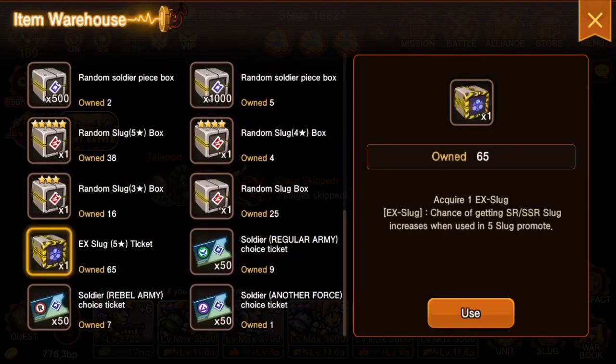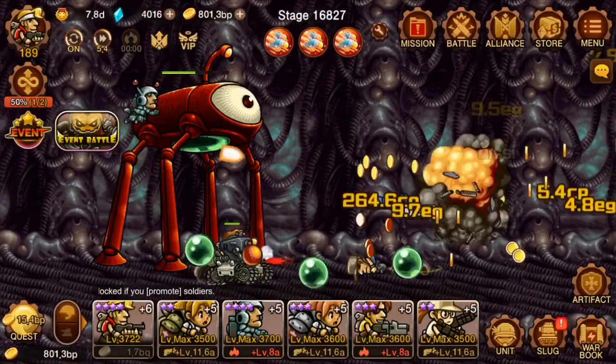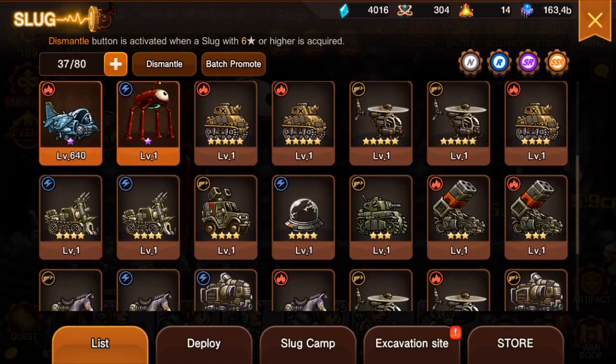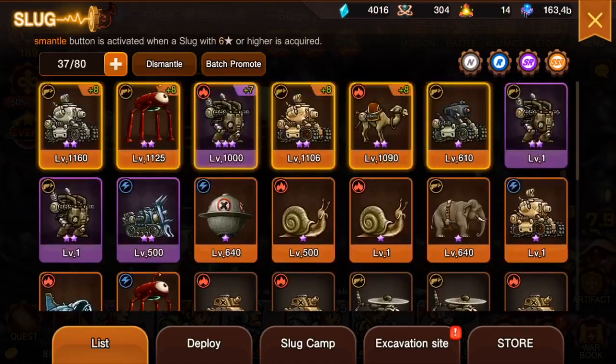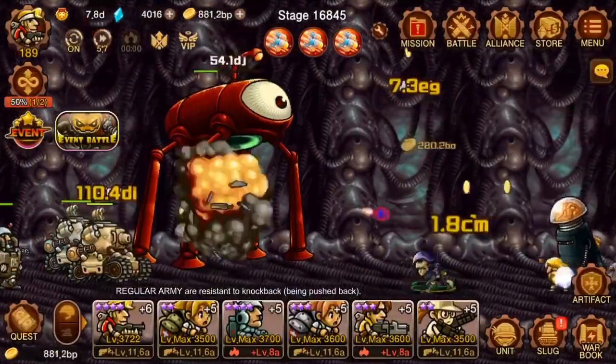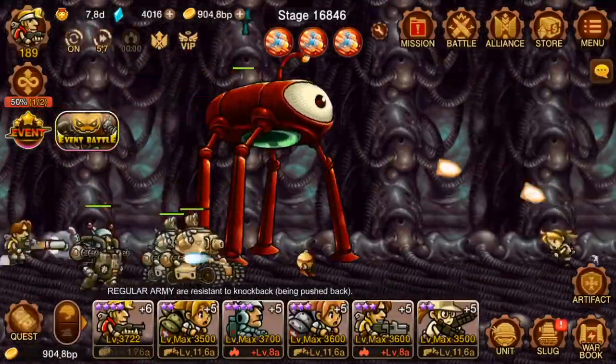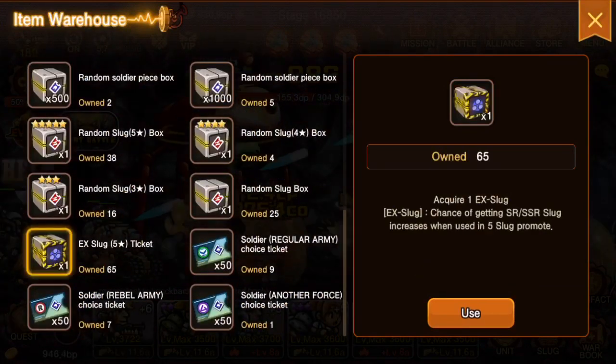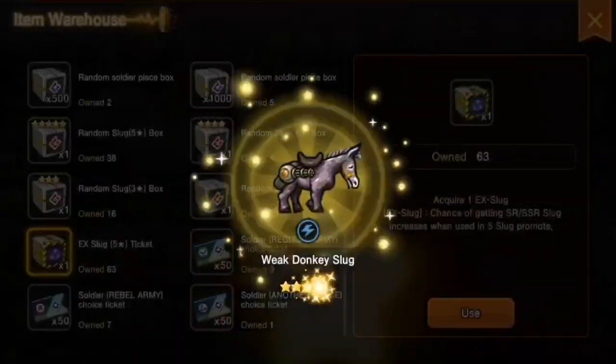I have 65 and growing EX slugs, and my alliance is just loving it — SSR slugs for everyone. A lot of people have been complaining early game that if you don't get an SSR you should re-roll or something, but guys, don't do that. This event will give you SSRs.